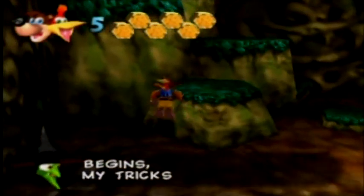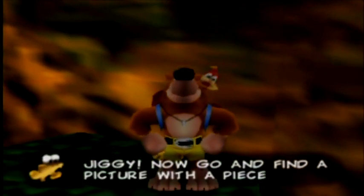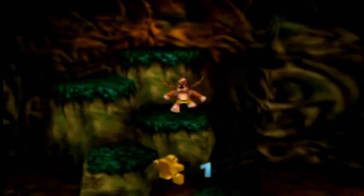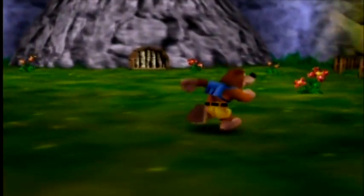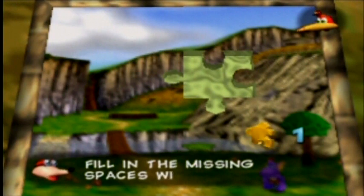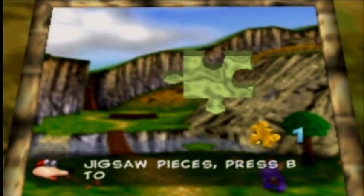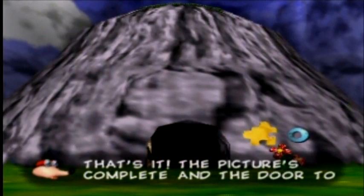Mr. Cutscene — there he is. The fun begins with Gruntilda's tricks and traps. And this is the most important item in the game — the Jiggy. There will be 100 of these, and you need 94 to beat the game, which means you have to get at least 94% of this game complete. We got the first Jiggy and fill it into the puzzle. Do keep in mind that this file is being played on an actual Nintendo 64.